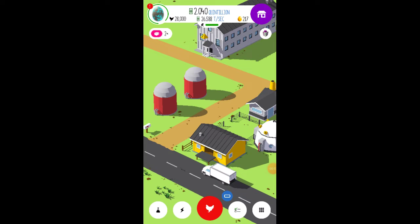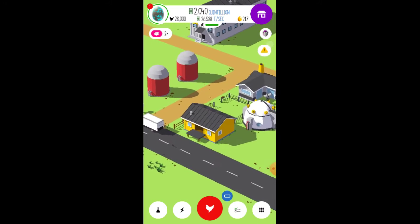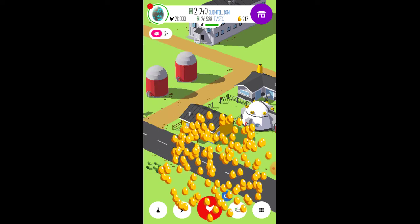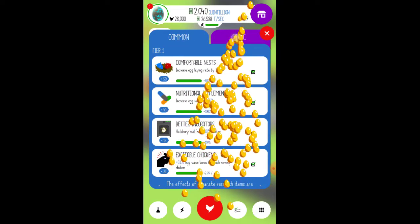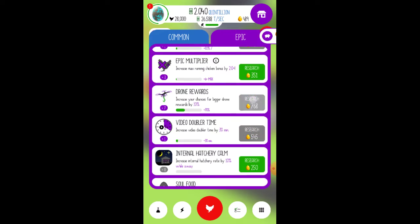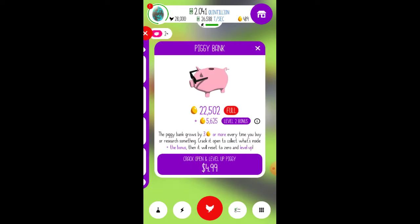Welcome back everyone to another video. I hope you're having a great day, and if not, I hope this video can cheer you up. We are just going to be playing Egg Inc here, getting some more progress. Let's see what our daily gift is — 1,500 golden eggs! We can get two of the upgrades for the drone rewards. Very nice.